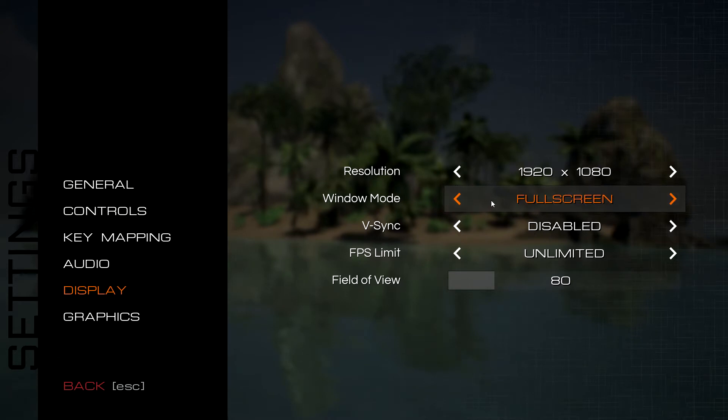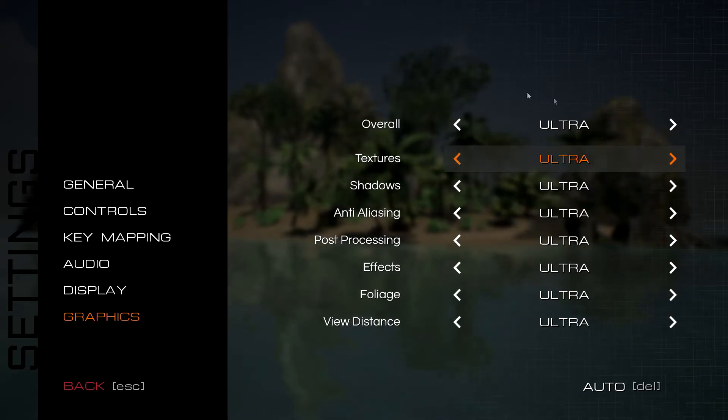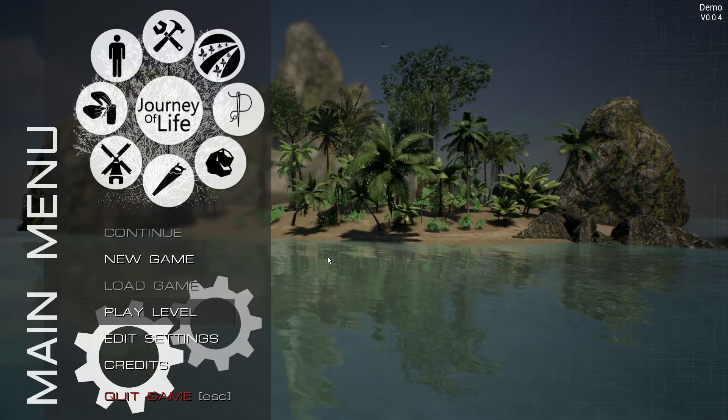Under display you can switch between full screen, windowed, and borderless windowed — I prefer full screen. For graphics I've left everything on ultra, which is the default. I was looking at the minimum and recommended requirements and my PC is actually around minimum, so my graphics card might have a problem. But it might be relevant for some of you with similar specs, so let's just try and start a new game.